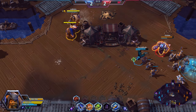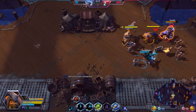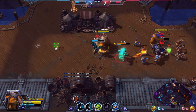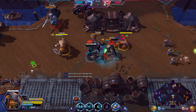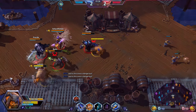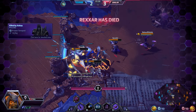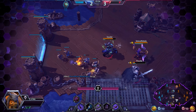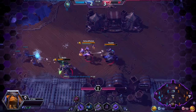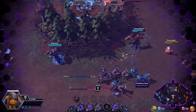I was trying to zone the Thrall off of Brightwing. Zeratul has arrived, which is a little bit scary. This is very scary. Misha is going to save me — no, she's not. She tried so hard. We got a multiple-person stun, but Brightwing and myself go down to a nice rotation from the enemy team. I was completely unaware of that.